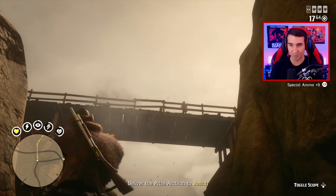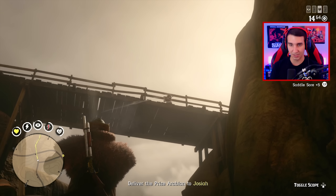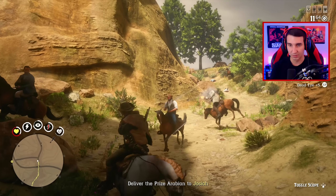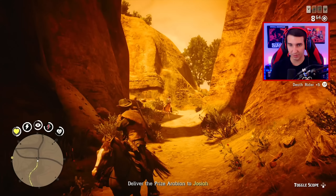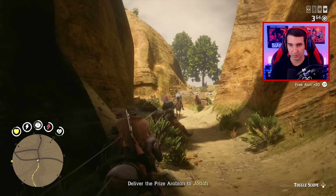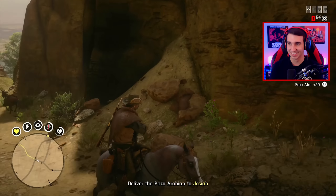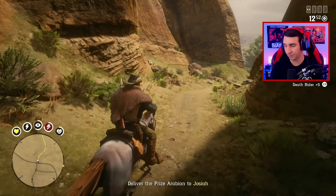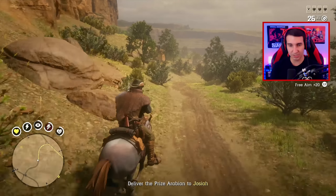I forgot these enemies spawn up here — watch out for these guys. It would be kind of nice if they threw dynamite at you, like they did in the Red Dead Redemption 1 story when you're crossing over into Mexico. There's a lot of them — I actually should be careful here. I wasn't sure if I was going to survive that. We used a lot of ammo on this mission — about 140 rounds so far. Let's just get to the objective now.